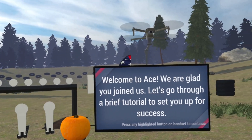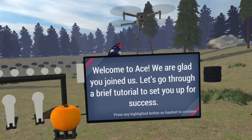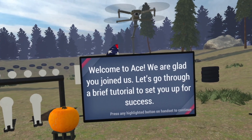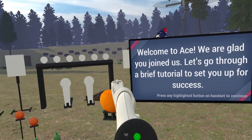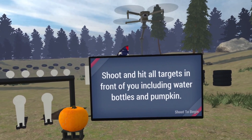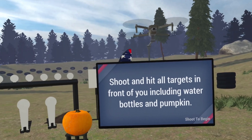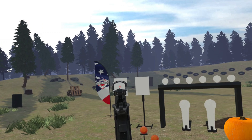Welcome to ACE. We are glad you joined us. Let's go through a brief tutorial to set you up for success. We look at the handset and see that A and B are highlighted below the trigger. Shoot and hit all targets in front of you, including water bottles and pumpkin. We'll go ahead and line up our sights.